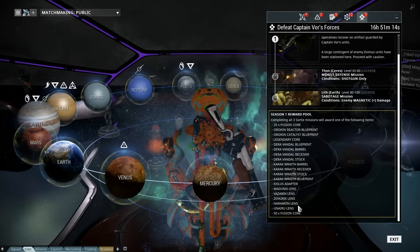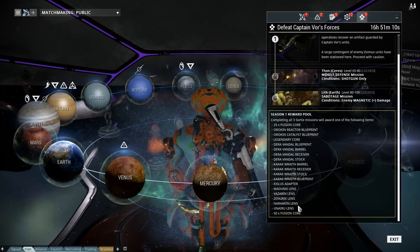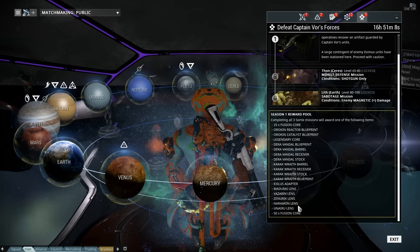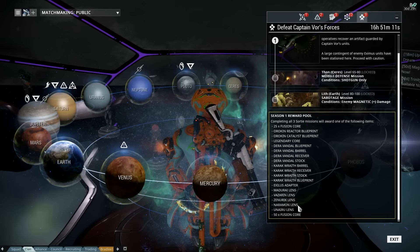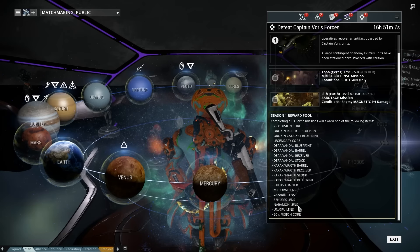The new snipers have zoom options. Sniper scopes have received a visual overhaul. It's supposed to be a huge buff, but it just looks like the only thing they've done is added a variable zoom — and that's literally all it says in there.